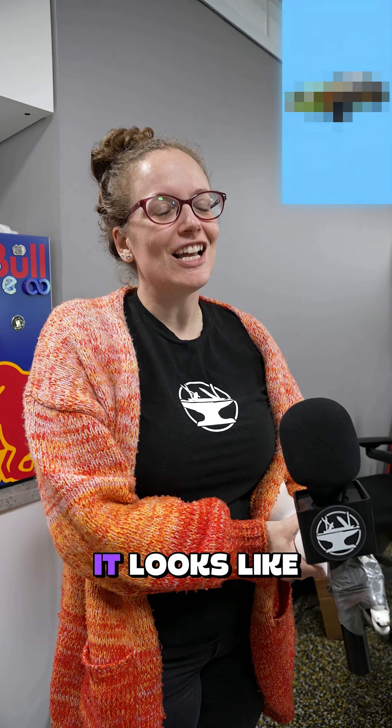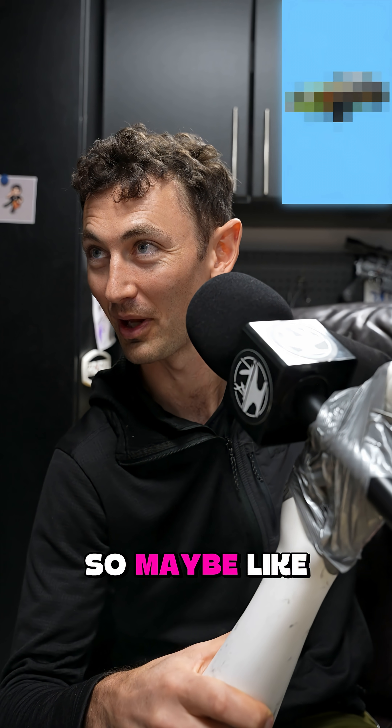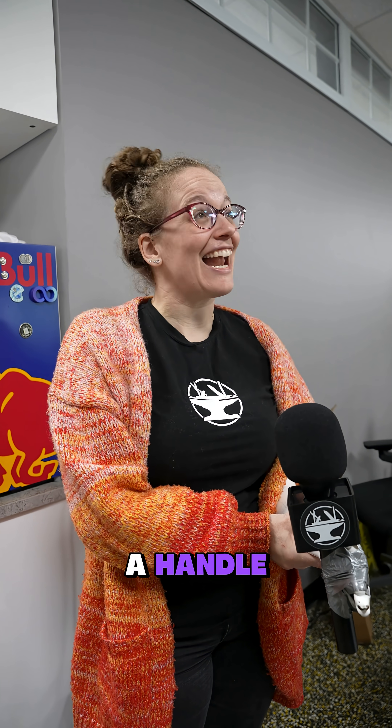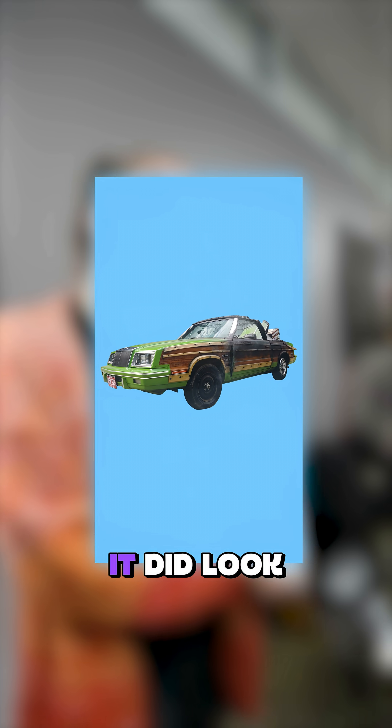What is it? Looks like a turtle. It looks like some sort of... maybe like a halo coil. No. Green, brown, and it looks like it has a handle. This might give it away. What's the car? Ryan Reynolds' car. Nice. Oh, it's the Ryan Reynolds car. Yeah, ding ding ding.